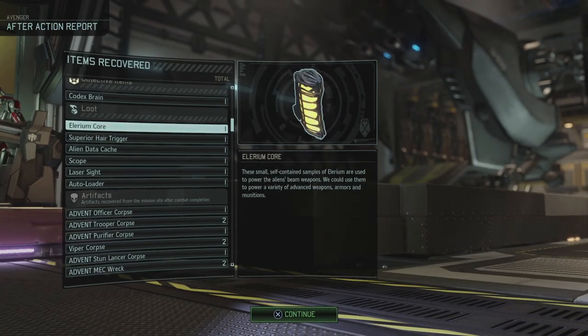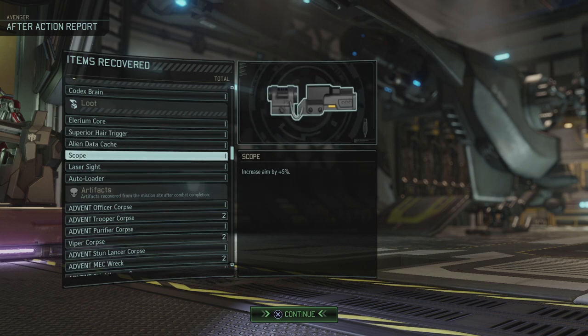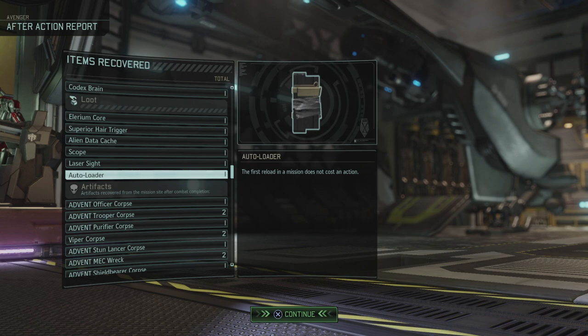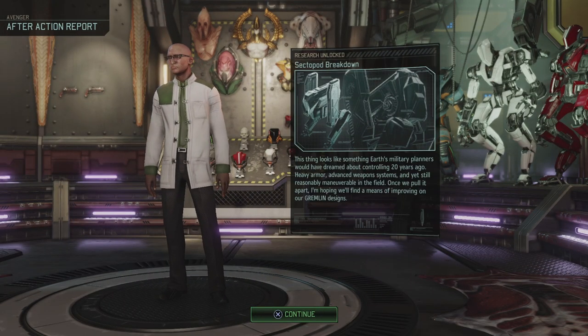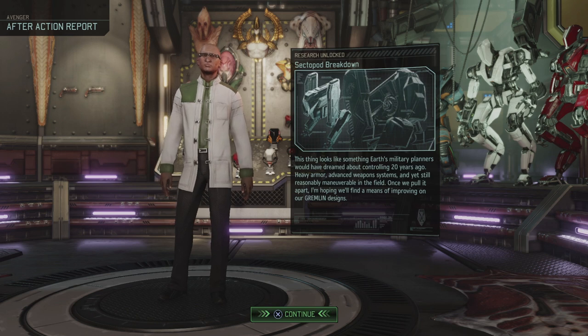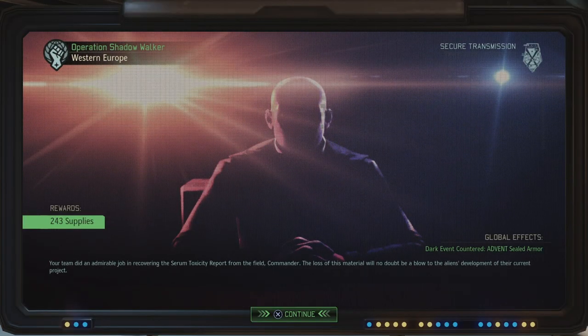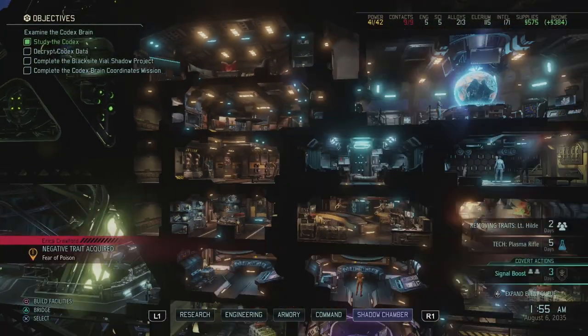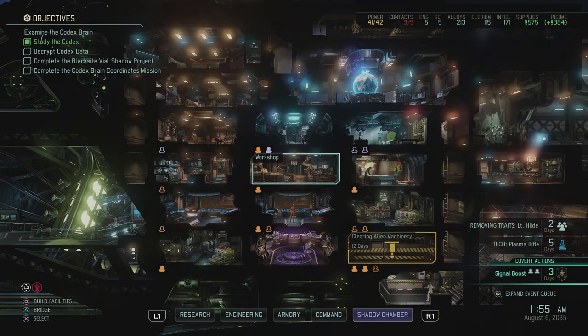We get another codex brain, an Illyrium core, superior hair trigger, alien data cache, a scope, a laser sight, an auto loader - that's good, I really need another magazine. And the Sectopod intel. We get 243 supplies on top of all that, so that was really good. But Erica has a fear of poison now - a negative trait acquired. We can heal those off in the infirmary, so that's not a problem.